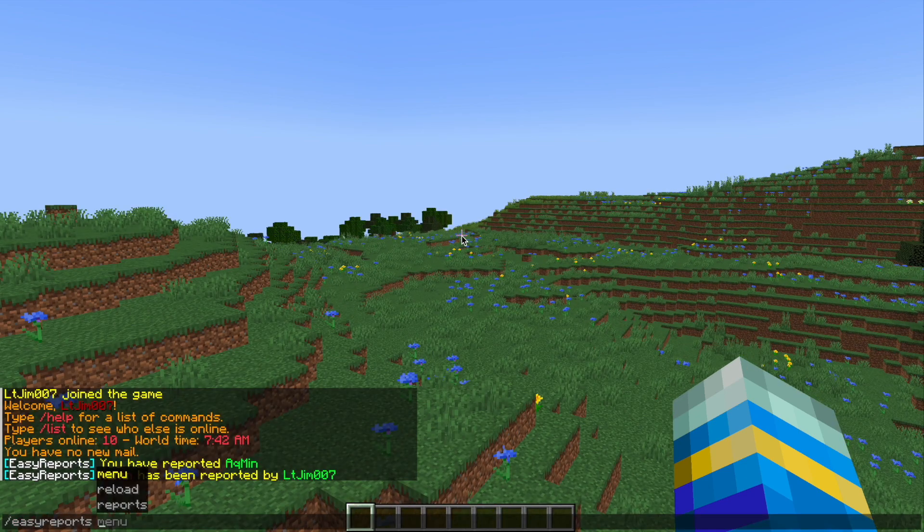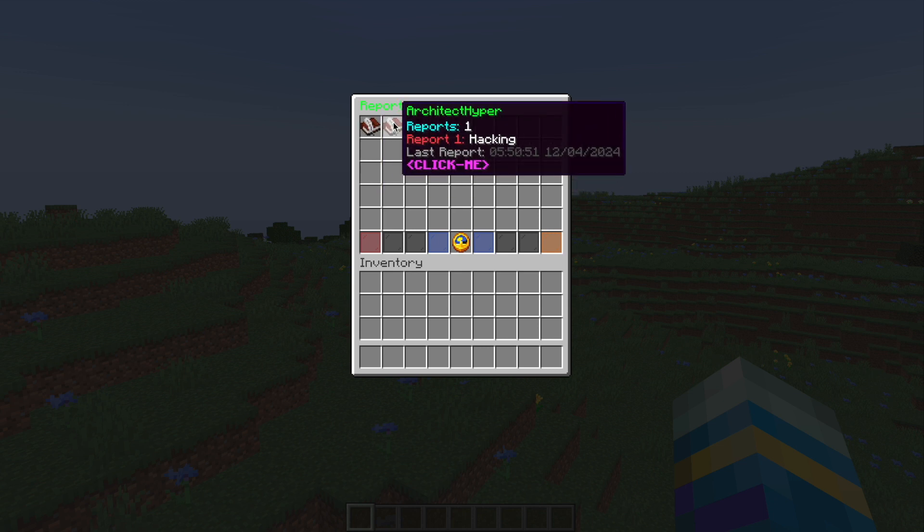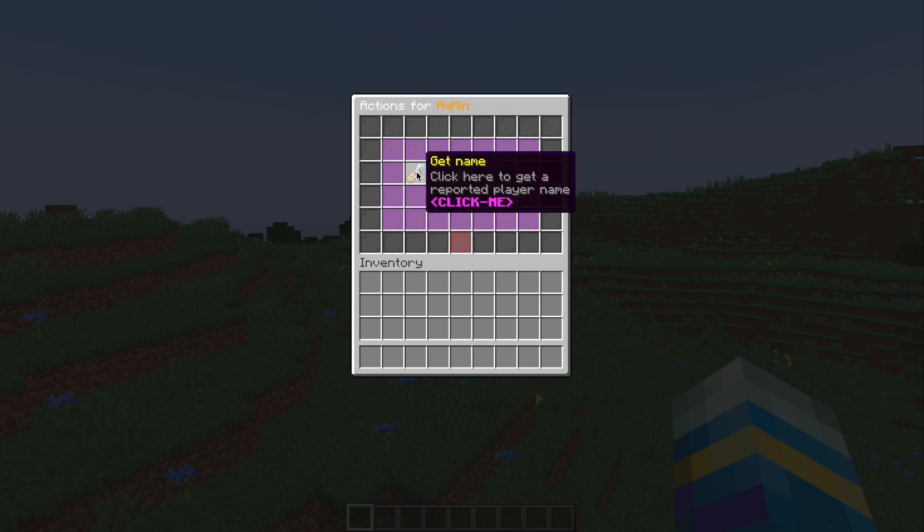If you do /easyreports menu, this is the admin menu. It shows each player and how many reports they have. If you click into one, there is another GUI where you can grab the name of the player if you want.